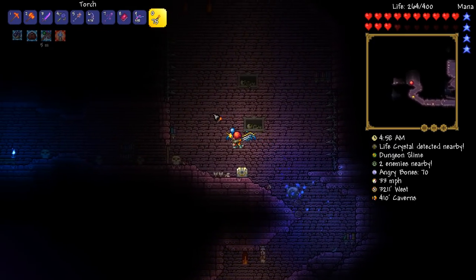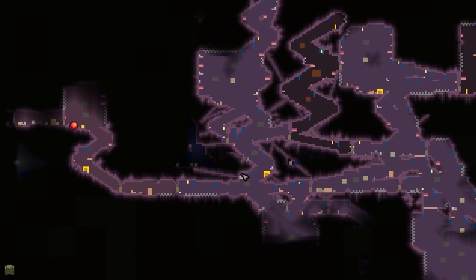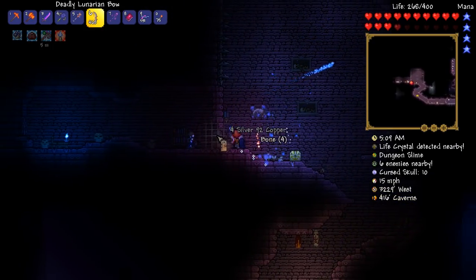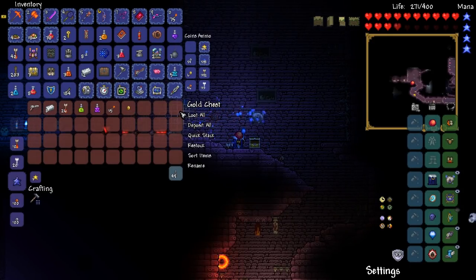There's just one more special type of chest we need to find. The hallowed one is the only one we haven't found yet. Get wrecked — you can also get wrecked. A handgun — fantastic. I'm going to have to make use of my piggy bank. Just a little platform to place down your piggy bank — sweet!